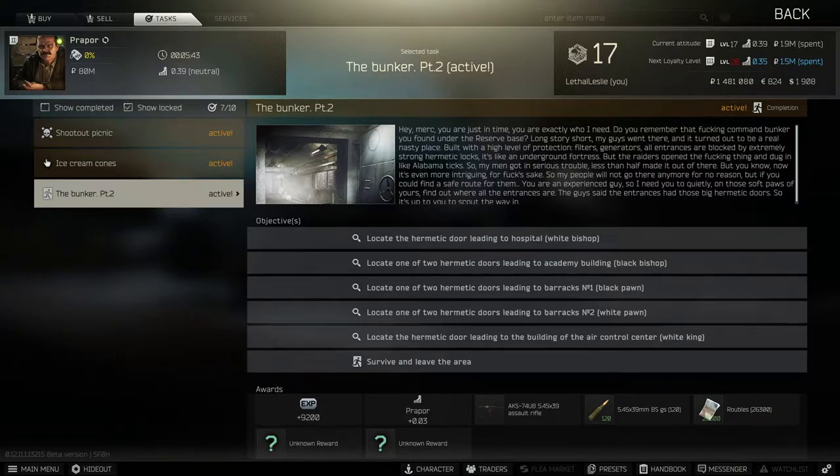Welcome to the video. Today we're doing the proper task of the bunker part 2. We need to go to all these locations on reserve and then survive and leave the area. We need to enter the underground bunker from 5 different locations. Let's get into it.